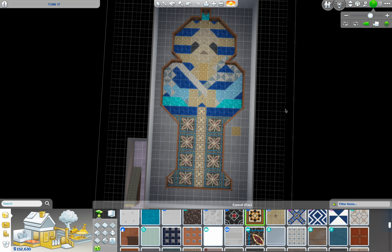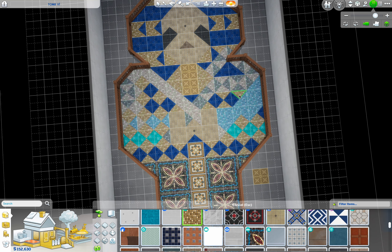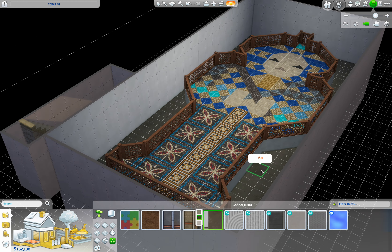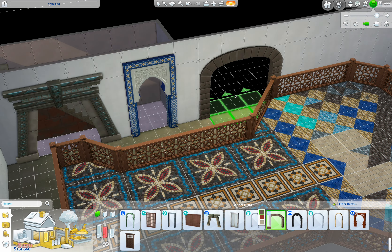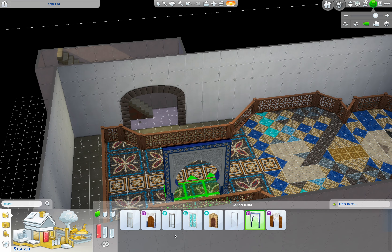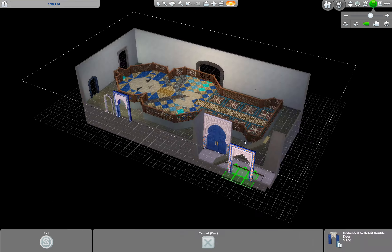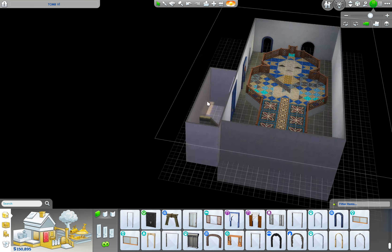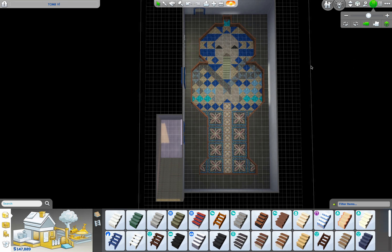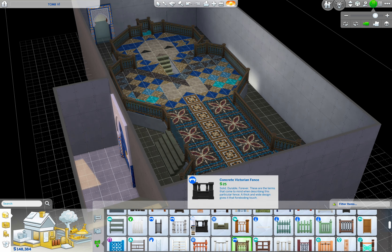I did want it to be functional and kind of still have the vibe of an actual tomb that has all of those amenities. Because historically, they basically just built an entire world for them under there. So they would have servants painted all over the walls, prairies, fishing, all of these things — they would bury entire boats and things, give everything that they needed along with an altar and cooking supplies and that kind of thing. So that's kind of why this is a residential house rather than a community lot.